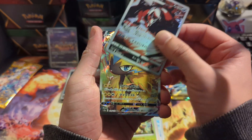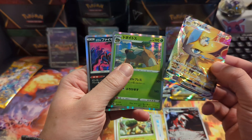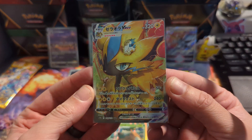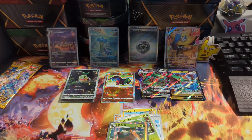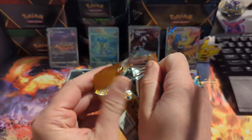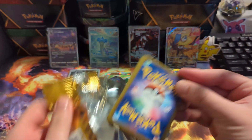Soulrock, Marill - and the Zoroark V-max alternate art! It doesn't stop - this box is a banger! Love this artwork, it's so cool. You got Pachirisu sleeping on top of them. Now we got the Thievul art rare - so nice, love this set. I think this last pack will probably be a dud considering all the hits we got, but I cannot wait to get into those other two boxes.